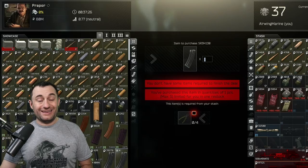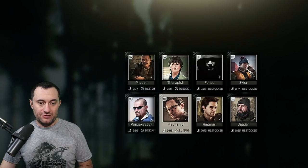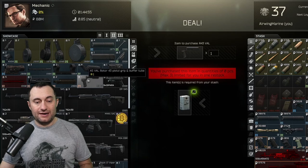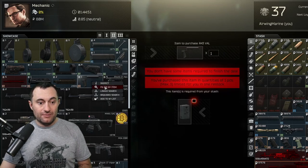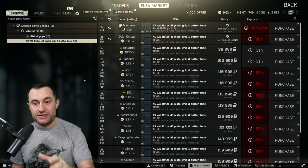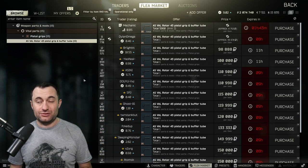Next up is the very specific buffer tube pistol grip that you need. You get that from Mechanic at loyalty level two — it's right here, the Rotor 43. It's one can of milk to get this. A can of milk is like 19,000–20,000 rubles, whereas this is 100,000 if you go and buy it. There's no reason to spend 100,000 on this, other than maybe you don't have Mechanic level two — and if you don't, you probably shouldn't be doing gunsmith tasks anyway.